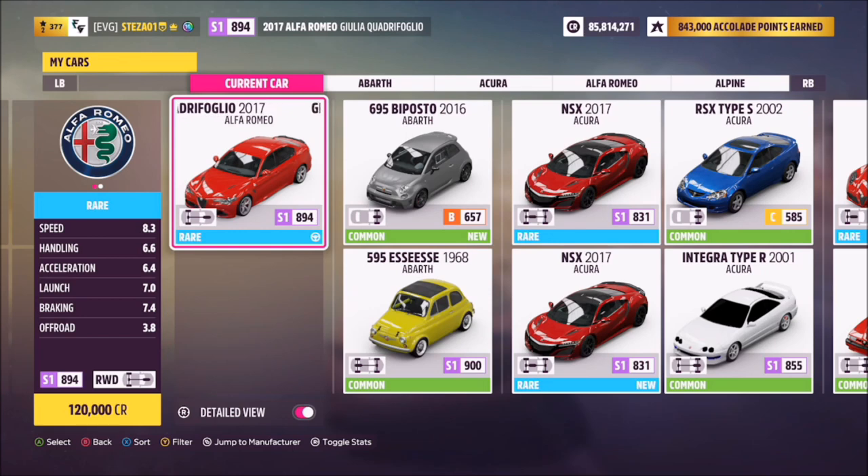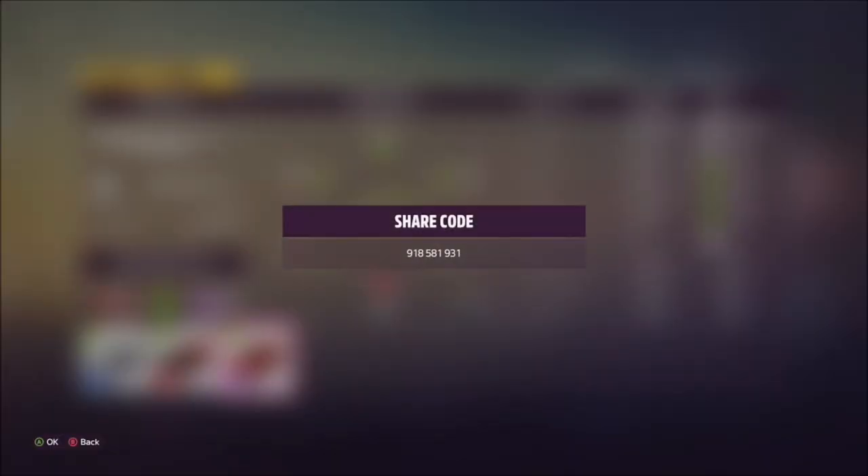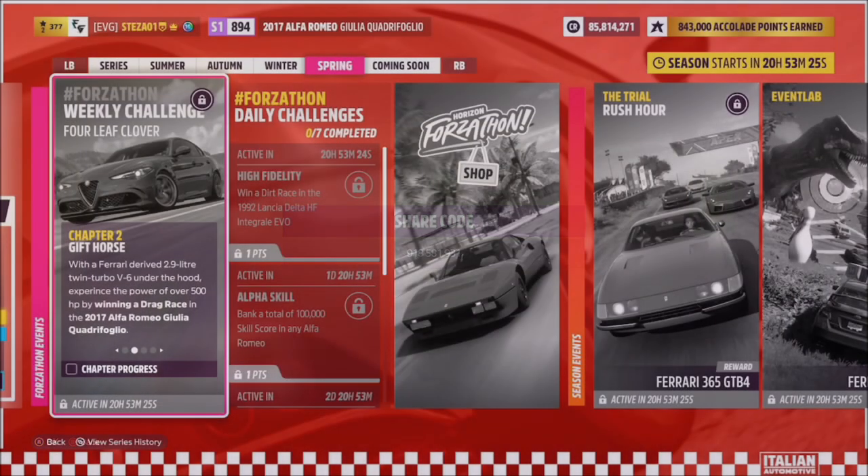This car will set you back 120,000 credits from the auto show, though you might be able to pick one up in the auction house a little cheaper if you look. I've also created a tune for you guys to use — it's called Forzathon, share code 918581931 — and hopefully it should help you out a little bit.